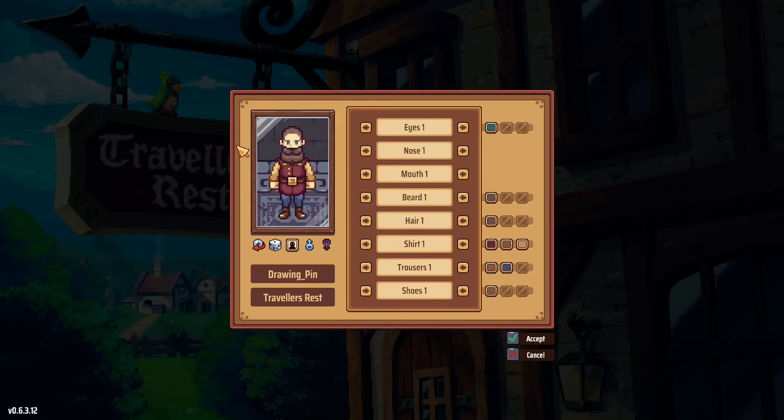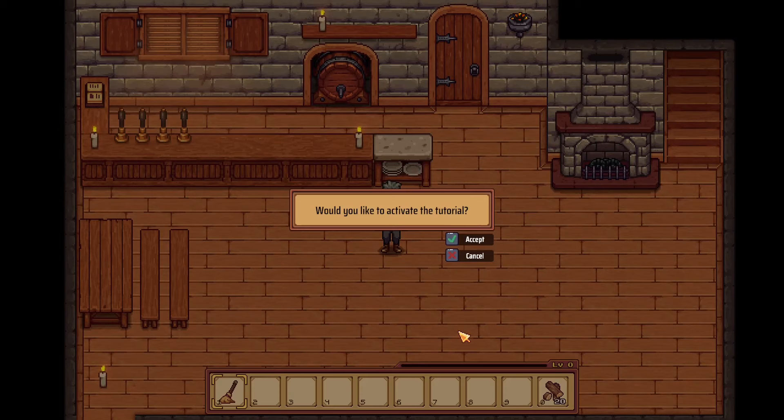Let's jump into this one and set up our character. We've got to name our tavern as well. There's a bunch of customisation — I just hit random a couple of times. I could be here all day, so I'll cut away and make a character. Okay, so I've set up my character and renamed it to the Steel Rabbit, which is going to be the name of our inn. We'll keep ourselves as Drawing Pin. Let's get into this one and click accept.